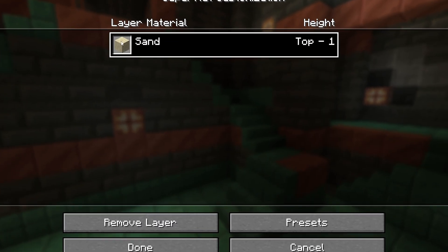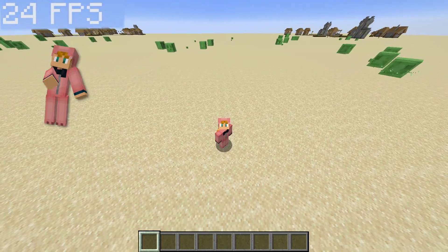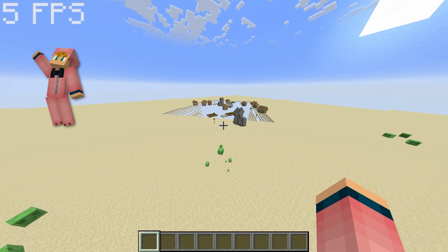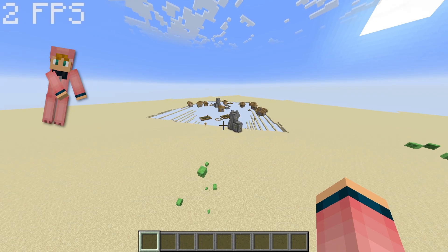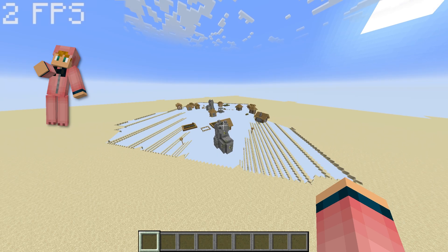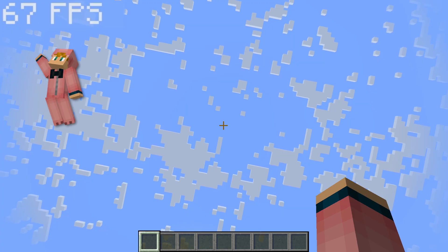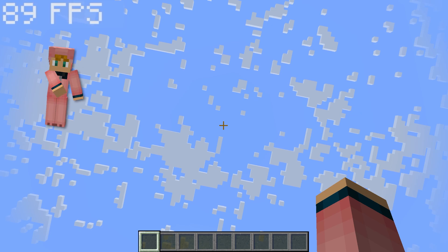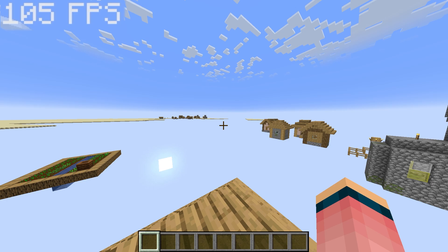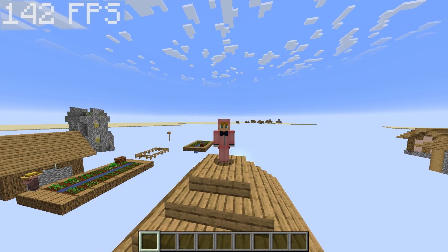Now for a stress test for Sodium: I'm creating a superflat world with sand as the only layer. My fps is already at 35 and dropping — now it's at 30, then 5, then 4. Sodium definitely cannot handle falling sand very well. I'm at 2–1 fps, which is unplayable. As soon as I look up, fps spikes back to 67–87 and we're back to normal once the sand has dissipated.